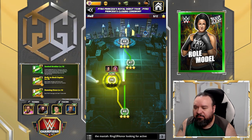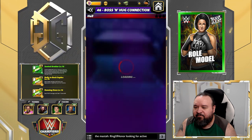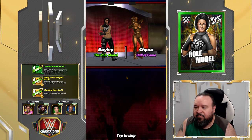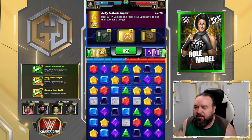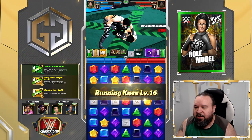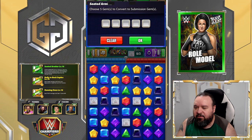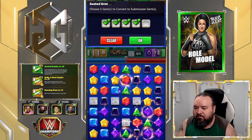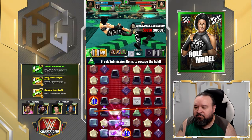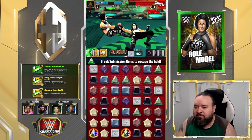Now we're going to do the tag. I don't really care who my partner is. Stun, green MP, and sub. And she's out.